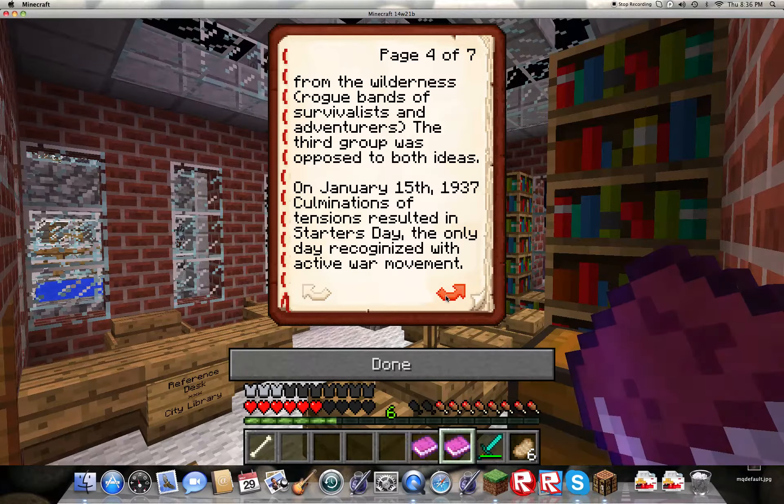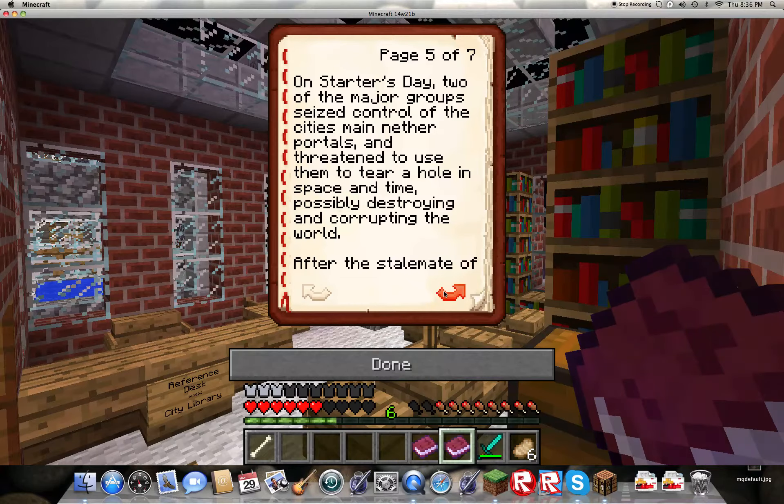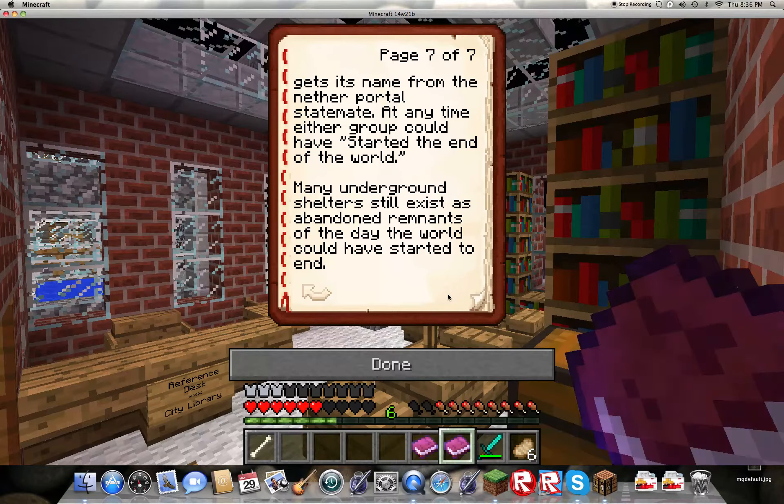While the groups never took any official names, they were identified by their ideas. One group wanted the city to be locked away — they felt there were enough people to hold out until the end of time and to stop allowing refugees to enter. The second group wanted to permit acceptance of immigrants from the wilderness, rogue bands of Survivalists and Adventurers. The third group was opposed to both ideas. On January 15, 1937, culminations of tensions resulted in Starter's Day — the only day recognized with the active war movement. Two major groups seized control of the city's main nether portals and threatened to use them to tear a hole in space and time, possibly destroying the world. After the stalemate of mutually assured destruction, tensions eased following the Creatives' abandonment of all their parties. Starter's Day is considered the last day of the Starter's War and the first day of the creative genocide.